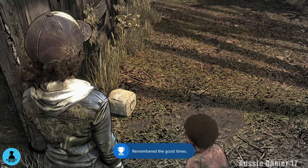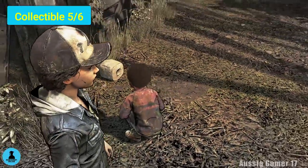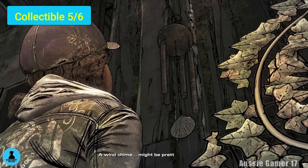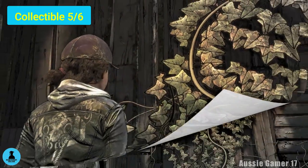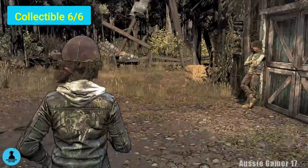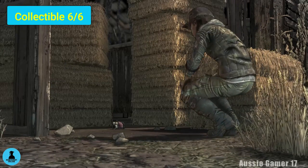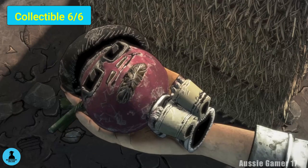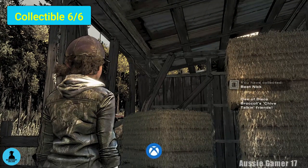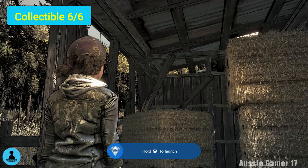The final two collectibles are right nearby. Before speaking with James, from the salt lick just behind it on this side of the barn are the wind chimes — grab those. From the wind chimes, head around the other side of the barn past James — don't speak with him yet — and pick up the sixth collectible, the final collectible for the episode: good old Beat Nick. Once you've picked him up, as long as you've collected all six collectibles in the playthrough, the achievement will pop for collecting all collectibles in episode three. A rare achievement!